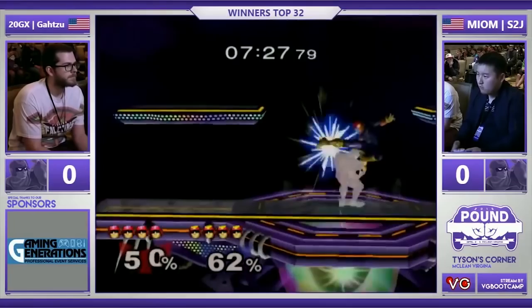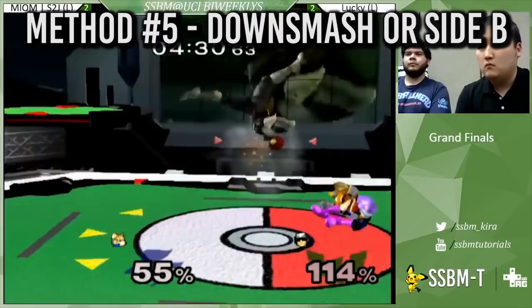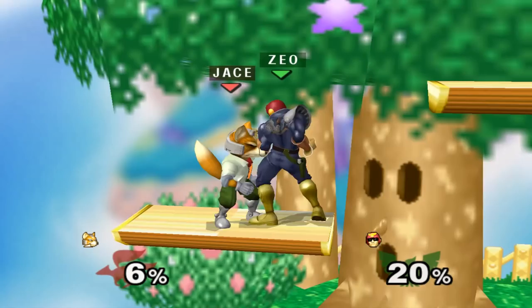The fifth, somewhat side method is basically just to down smash or use side B. These options are good at covering multiple options. Down smash is particularly good at the ledge or on a platform to cover three out of four options, and side B also covers three out of four options and leads to kills if you guessed correctly.